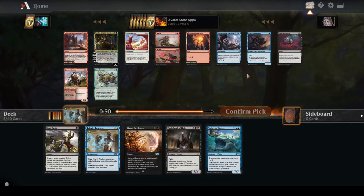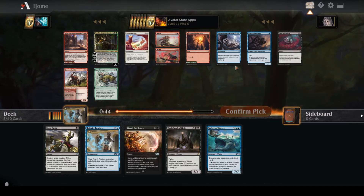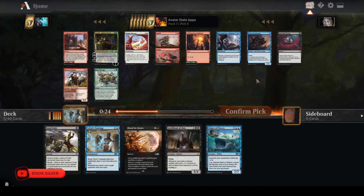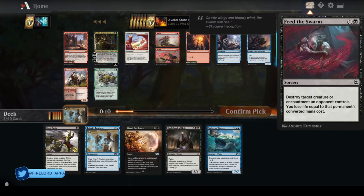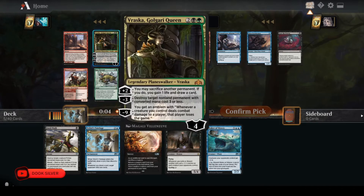Feed the Swarm's a solid removal spell. Reconnaissance Mission is a cycling card — not sure how often I'd even cast it, but it works with Archfiend. Siren Stormtamer is a consideration since if I'm reanimating important targets, keeping them protected is good — but you don't want to dedicate too many card slots to that effect. I like Vraska a lot; she does some good work and can get you up on cards. I think I'm going to take Vraska — it's got a higher upside.